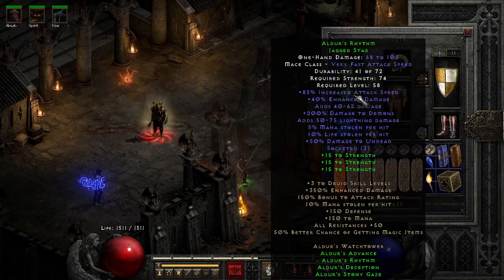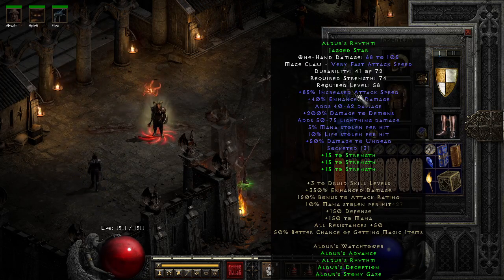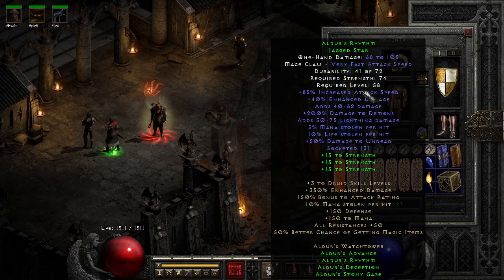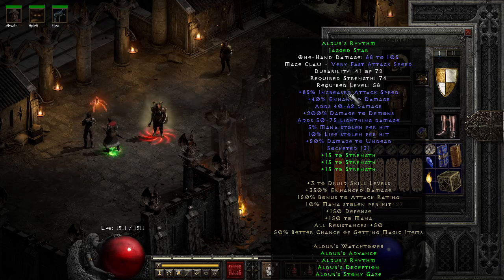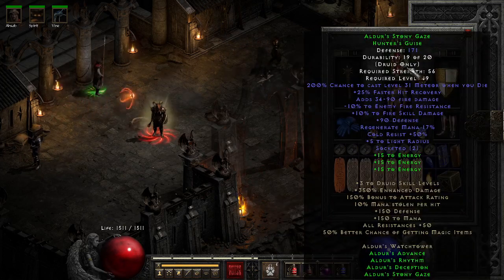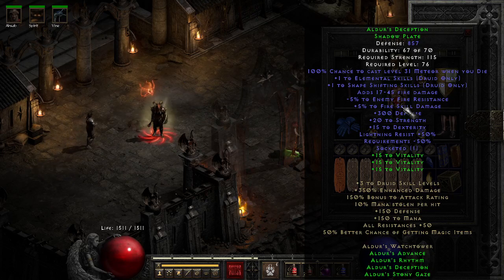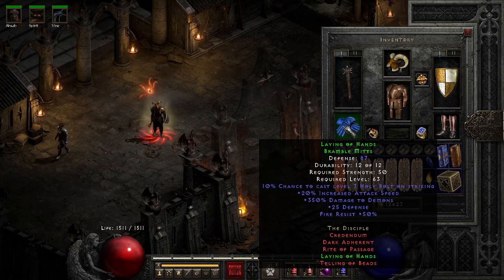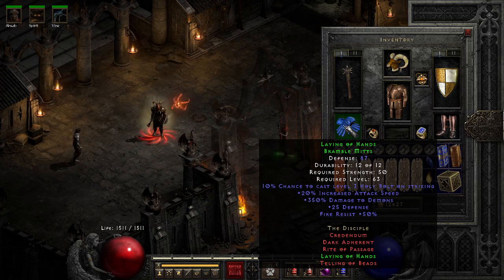We've got our Aldur's rhythm with some Shael runes and a 40/15 jewel — this is just to hit our breakpoint. If you don't care about fast attack speed you could fill it with fire facets for a little more damage, although I think the DPS is probably better with faster attack speed. We've got the Aldur's helm with two fire facets, and the Aldur's chest with one fire facet. We're using Laying of Hands just for the fire res — it also gives damage to demons and attack speed, best pair of gloves in the game.